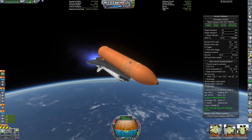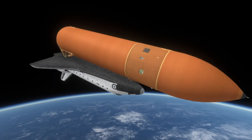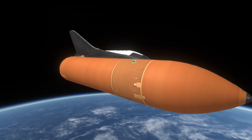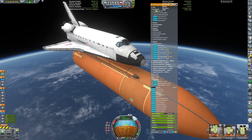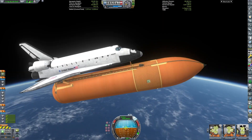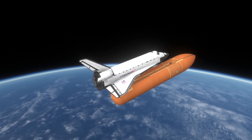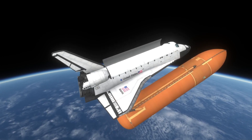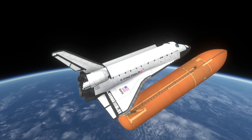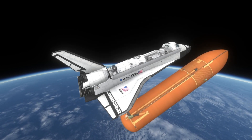I can talk more about the mods. The orbiter is obviously from SOCK, and I'm using ORANGES for not only the external tank but also some of the different variants. There's also a Photon Core for the SRBs. Anyway, we're now jettisoning the external tank and we can open up the payload bay, revealing the core module of the space station.